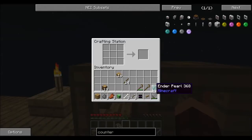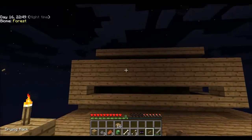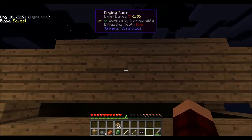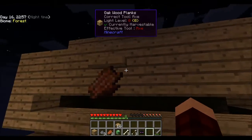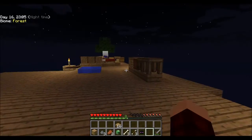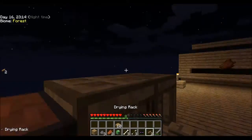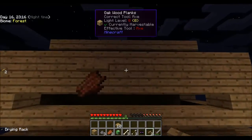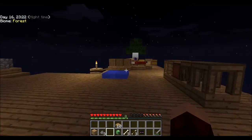Drying rack - I want to see what this is all about. Apparently if you get these and hang rotten flesh up, you can make beef jerky and it dries out. Dryness at 1%, so I guess it needs to get to 100% and then I can eat the jerky. We'll hang up all three pieces of rotten flesh we got and see if this gets us anything good.